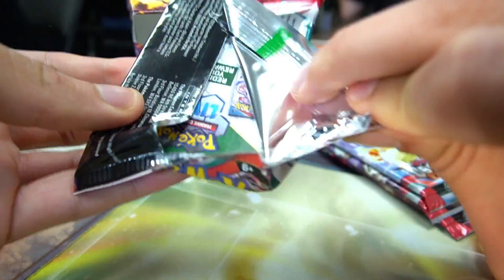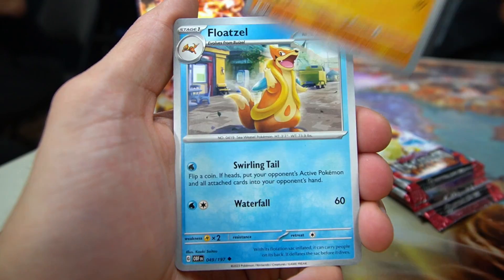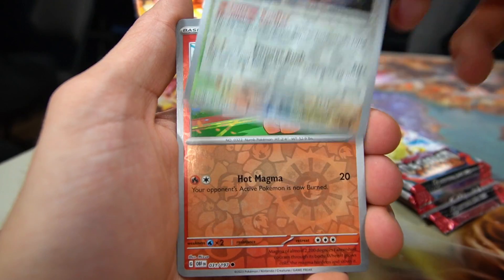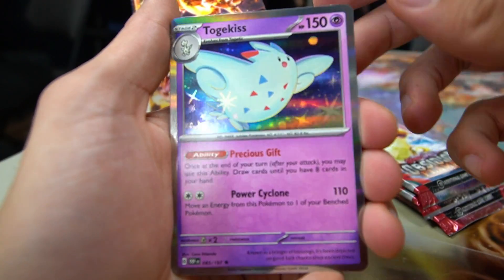Pack number one: we got Varun, Salandit, Electric Larvitar, Floatzel, Umbreon, Lapras, Buffalant Reverse, Numel, and a Togekiss Holo Rare.